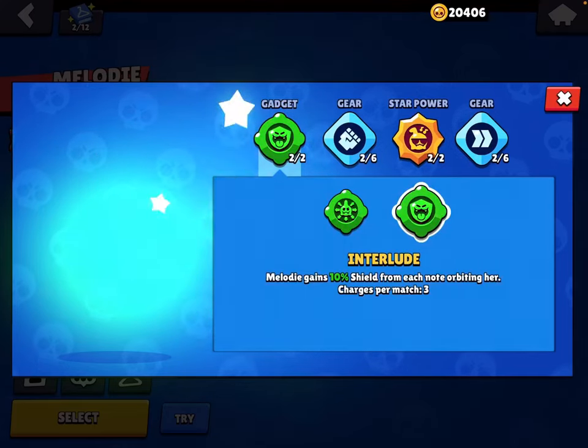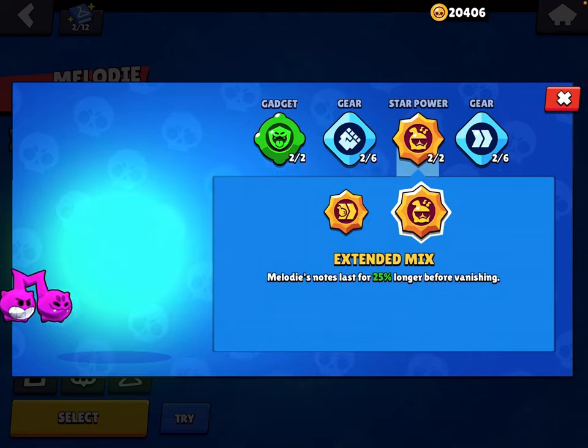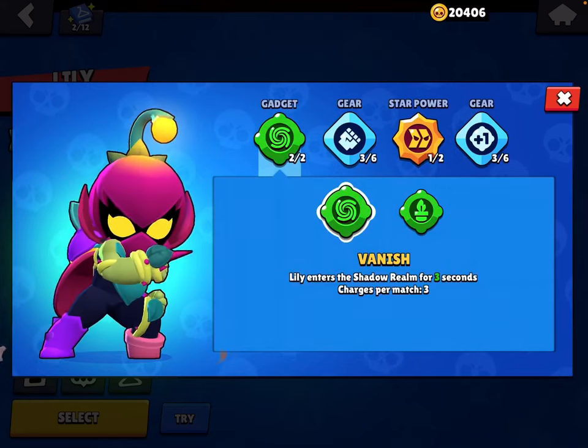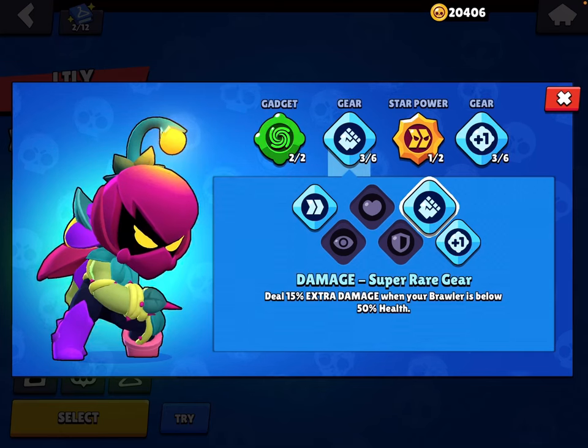For Miko: use Clipping Scream, Damage gear, Monkey Business, and Shield gear. For Melody: use Interlude, Damage gear, Extended Mix, and Speed gear.